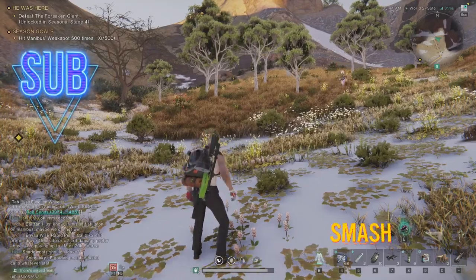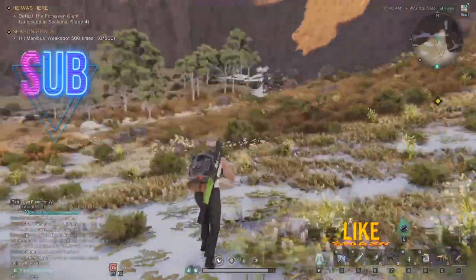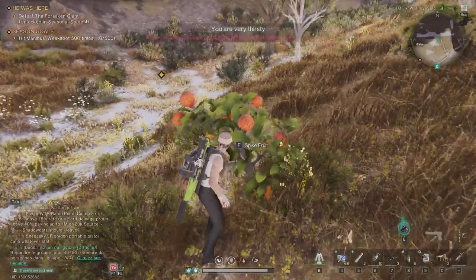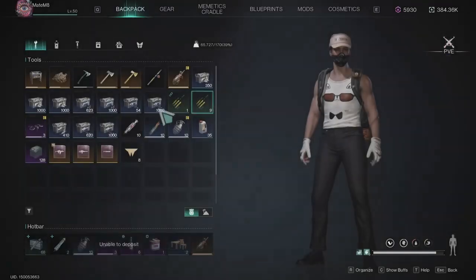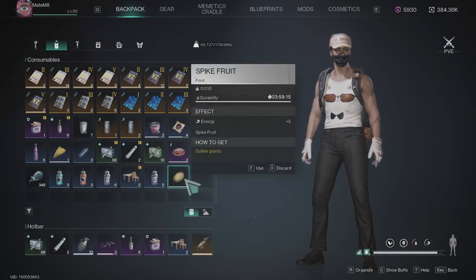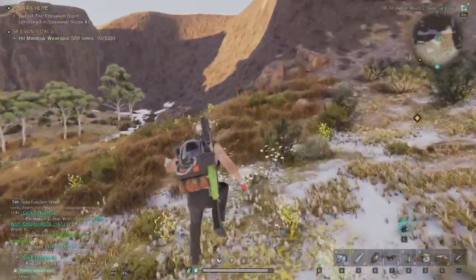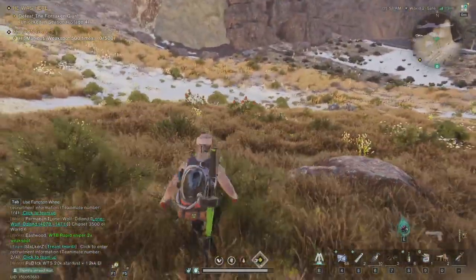Hello everyone and thank you for joining me in another Once Human video. In this one I'll quickly show you the new plant. The new plant is called spike fruit, and once you harvest it it's going to look exactly the same as tomatoes. The spike fruit — the potatoes look exactly the same as potatoes right now because this plant still hasn't been added fully in the game. It's here, you can pick it up and you can eat it.